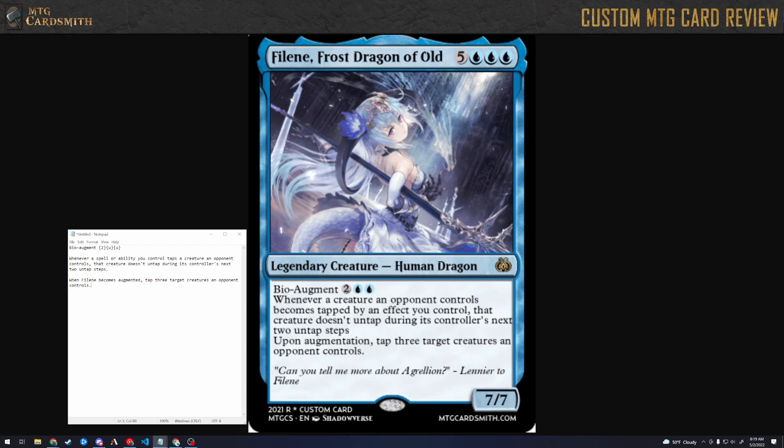Either they need a counter mechanic for tracking, or I think a better option is to just make it so they don't untap during one untap step. The two is what makes this card really crazy. Also there's a rules question — because there are a lot of effects that tap creatures, and sometimes they're not very expensive and could be repeatable.